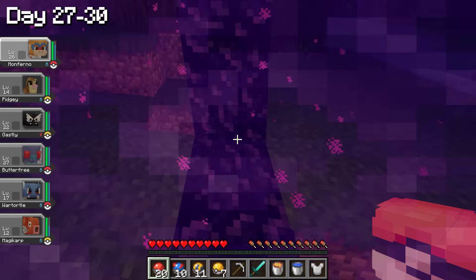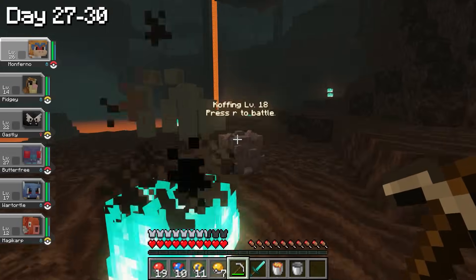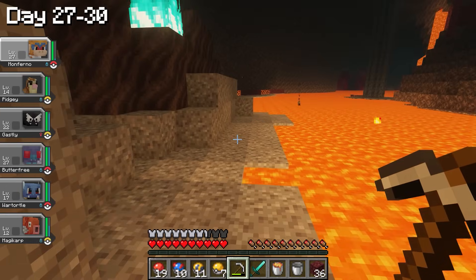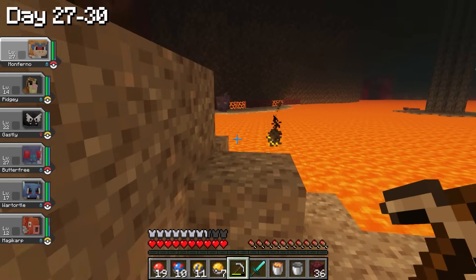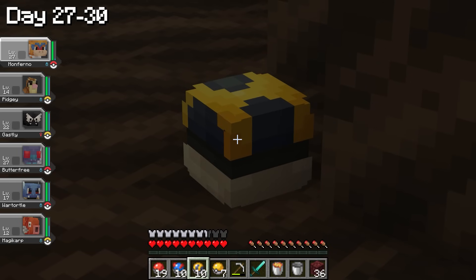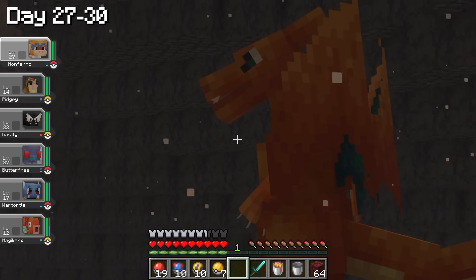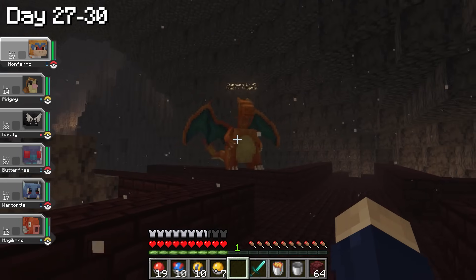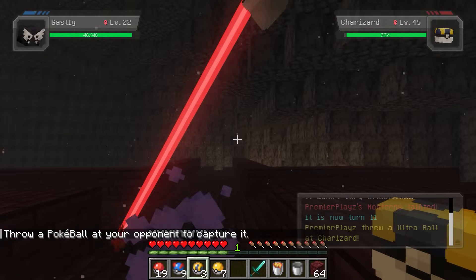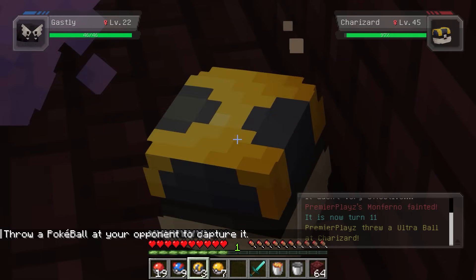I also found a Koffing and fought it for experience. While exploring the Nether, at the corner of my eye I spotted a Gengar. I followed it around the lava and got a chance to catch it — threw an Ultra Ball and caught it in one try. The next Pokemon I encountered was Charizard, one of my favorites. Charizard almost wiped out my entire team, but I caught him with an Ultra Ball. We officially got Charizard on the team.